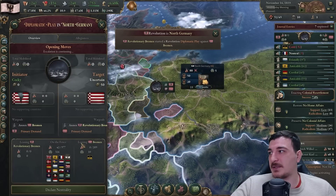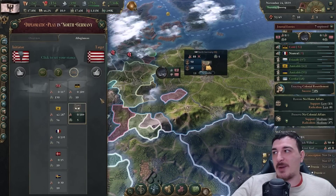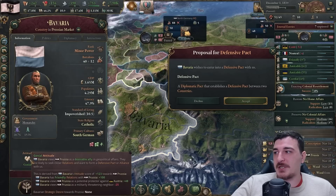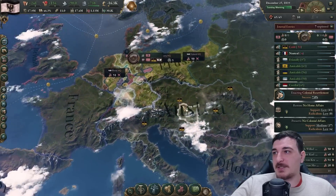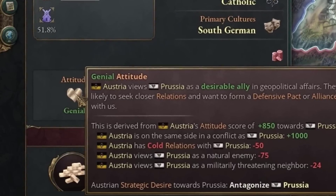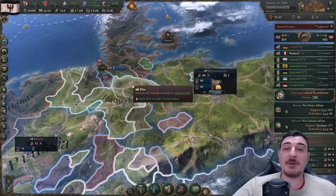There's a diplomatic play in North Germany about Bremen. Austria seems to be siding with Bremen, so I'll side with Bremen too - actually, us and Austria on the same side as good allies is a great move. This is giving us a genial attitude with them because we're both fighting on the same side. Siding on the same conflict gives a thousand relations, negating all the previous bad relations we had. That's big-brain play - siding with the Austrians on the same conflict regardless of what that conflict is.